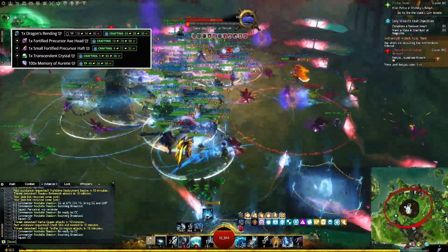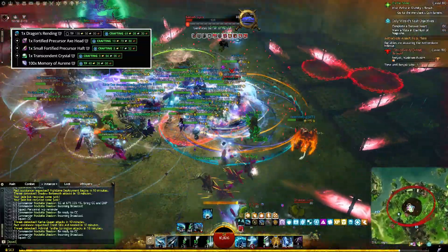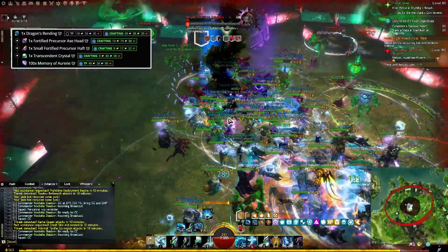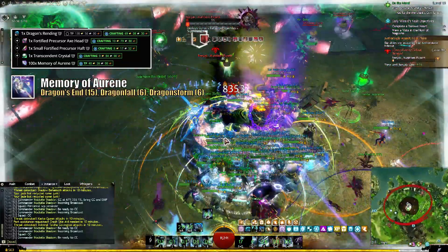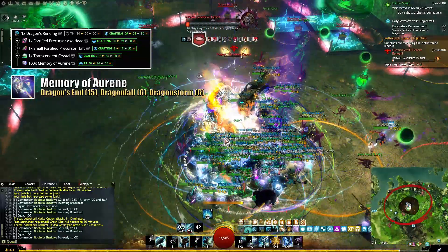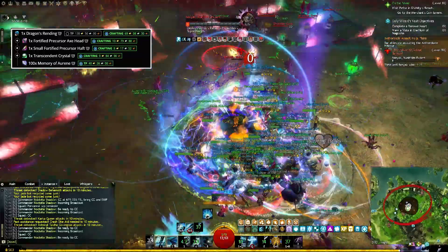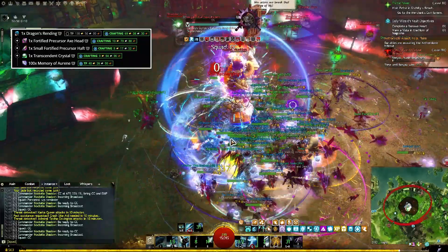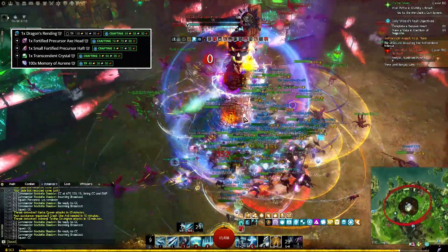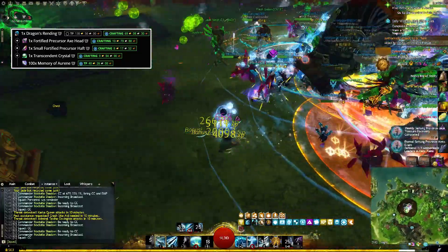The Memories of Aurine make up the brunt of the cost for your precursor. A hundred of those will cost a little over 40 gold, but the good news is that you can farm them by defeating Soo-Won in Dragon's End, Kralkatorrik in Dragonfall, by doing Dragon Storm, as well as from quite a few story steps. All of the metas I mentioned are incredibly rewarding, and Dragon's End will also reward you with some of the other components you'll need, so I'd advise you to do at least Dragon's End and Dragon Storm on a daily basis.